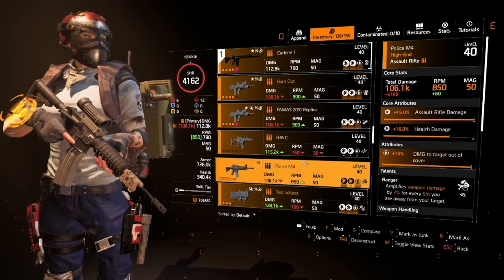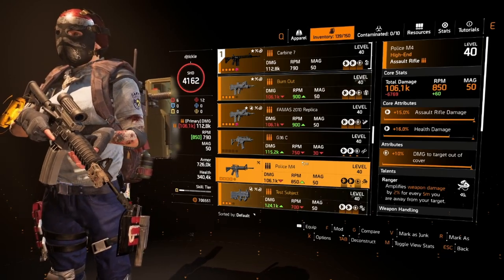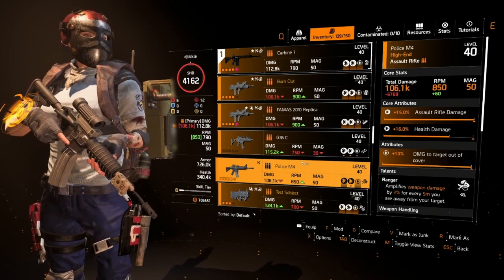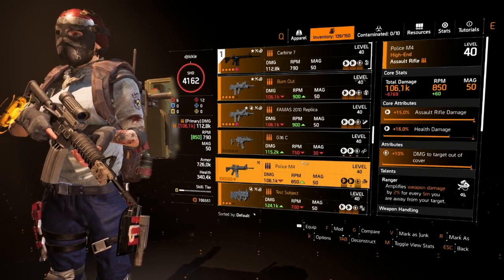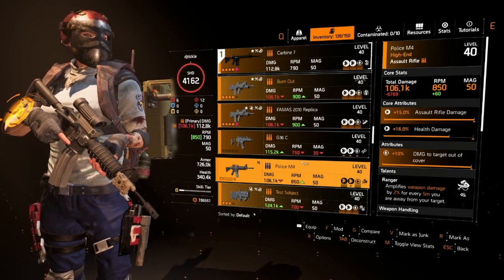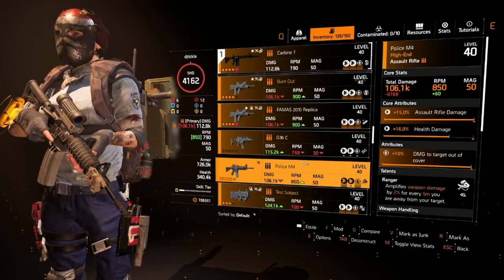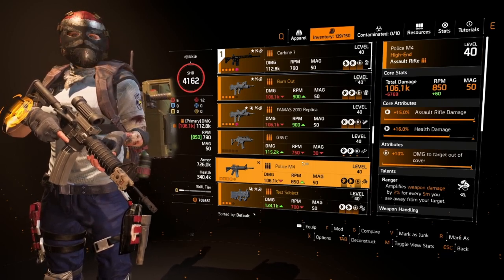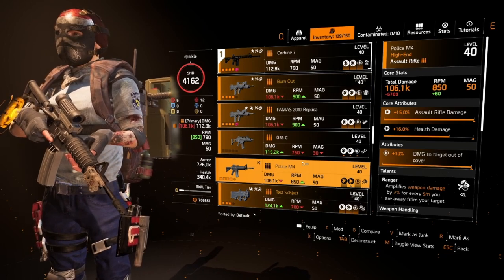Luckily in the PTS I grabbed all the base damage numbers, Flatline damage, and all that good stuff, so even though the PTS has now ended we can still do the math and work out which is best. You guys can then optimize the gun, have it ready to go when TU15 drops, and all you have to do is get the Flatline talent in your library - you can do that easily by going to the crafting bench and making ARs until you get it.